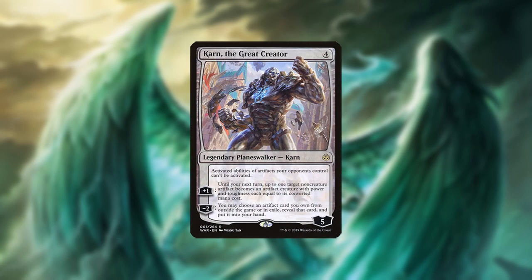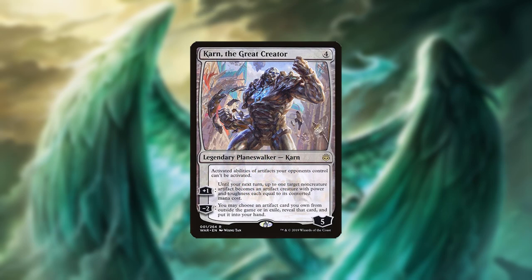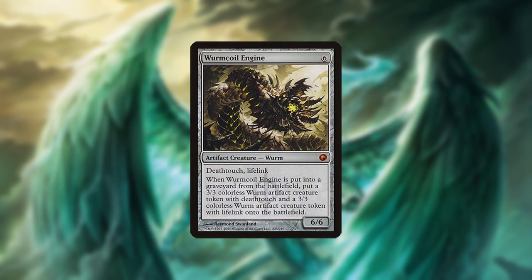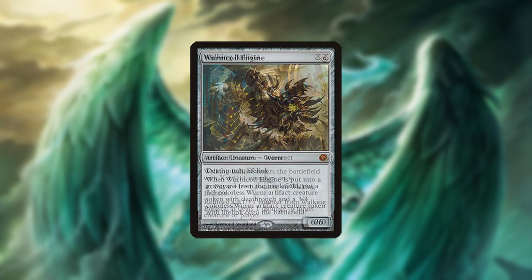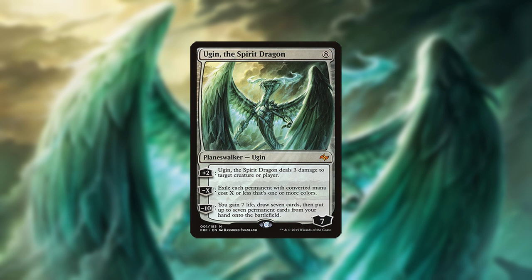Karn the Great Creator has a number of options to wish for and can shut down various strategies with targeted hate cards. In the absence of any specific need, your best bet is usually to go for Liquid Metal Coating and start picking off lands. Wormcoil Engine is good against creature decks and burn. Walking Ballista comes down very large due to the Tron lands and can pick off small creatures. Ugin the Spirit Dragon deals with problematic board states.